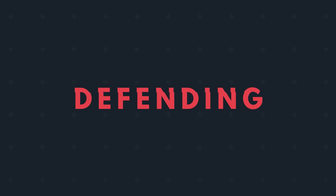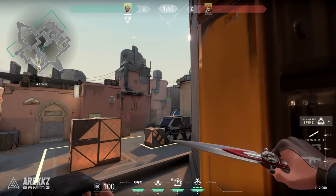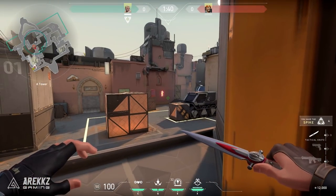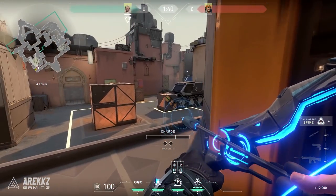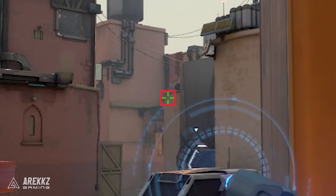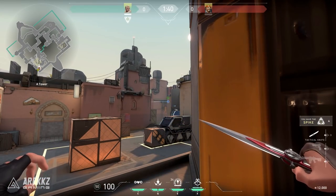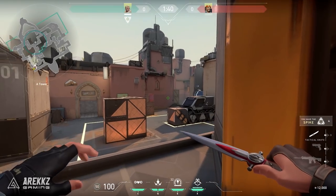Now moving over to the defending shots. First up is a shot from A-Sight, from Heaven — the raised elevated platform — shooting into mid to catch everybody moving and pushing in that direction. Stand against the right side of the door frame in Heaven and aim for the corner of the wall you can see in the footage. This one doesn't have to be super accurate, so aim for the general vicinity shown. Use full charge with two bounces, and that'll put the arrow cleanly over here to reveal everybody in the area.